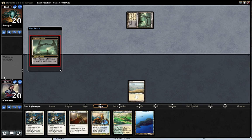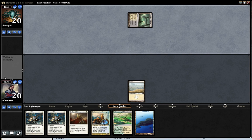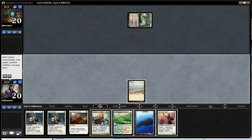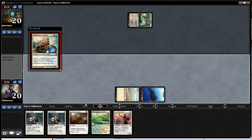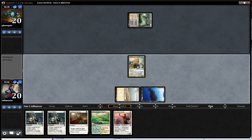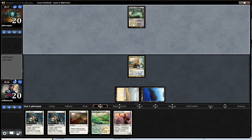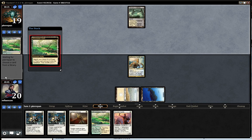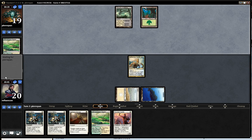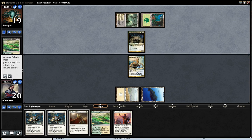He has a black land, so what I'm worried about is playing an Island, then playing Battlewise Hoplite and he Bio-Blights it. I guess I have a follow-up play now, so that's less scary. They usually have tap lands — tap land, tap land, tap land. So no spell that just murders me here, which is nice. Fleecemane Lion — okay, it's fine.